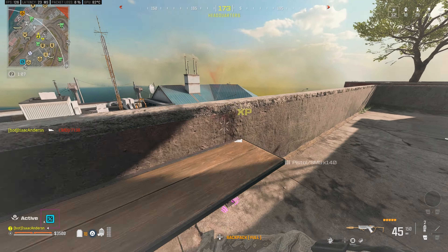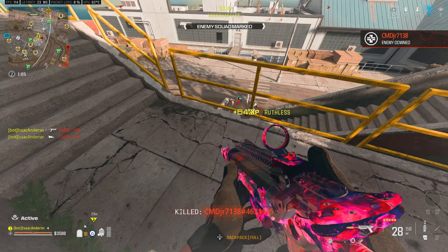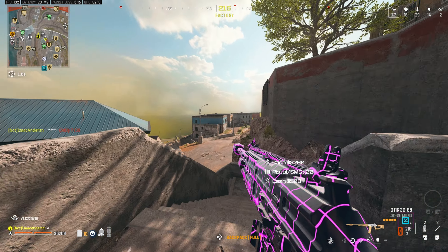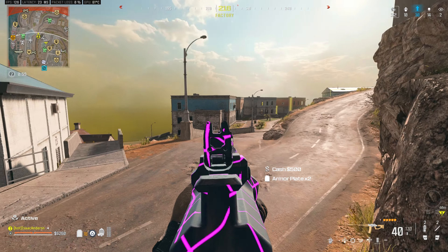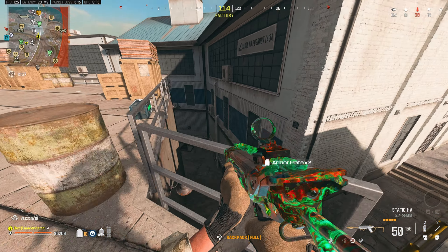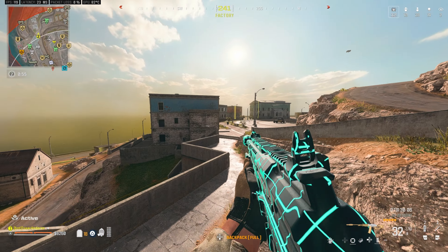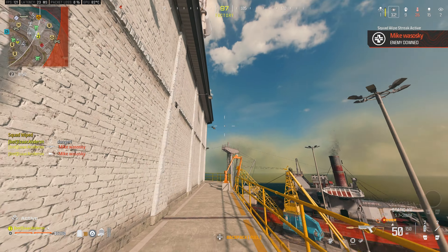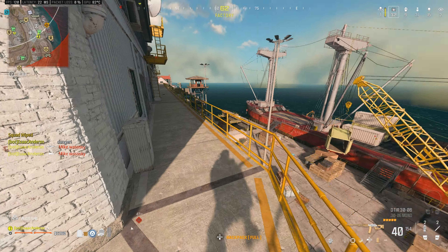Jumping straight into the first attachment for the meta DTIR-30 loadout, we do want to start with the Extend Long Barrel, which is gonna increase our damage range and mobility. We get a 20% increase to both the effective and minimum damage range, as well as 20% to our bullet velocity, making this build deal insane damage for long-distance gunfights. On top of that, we also get a 9% increase to our movement speed.